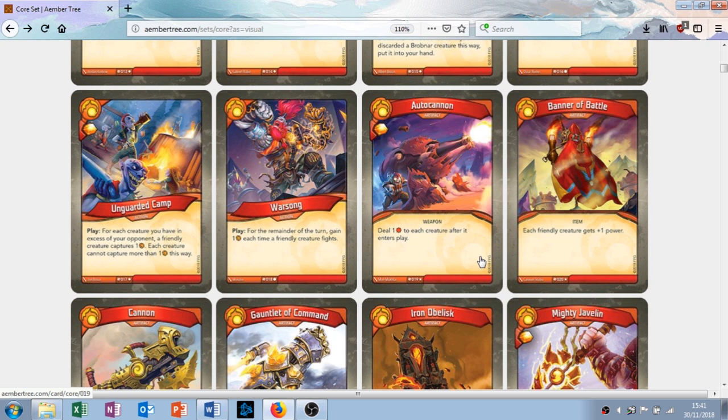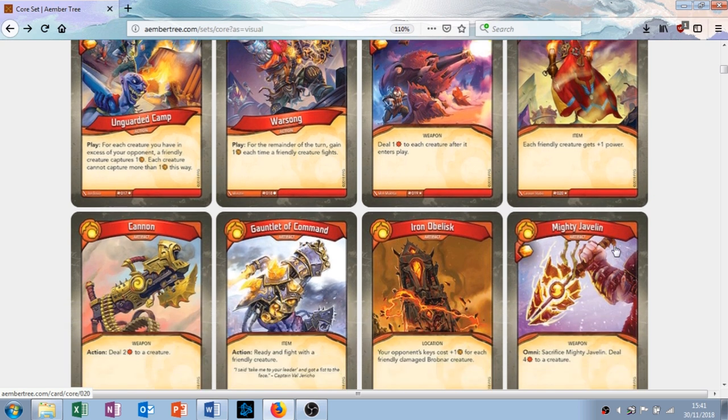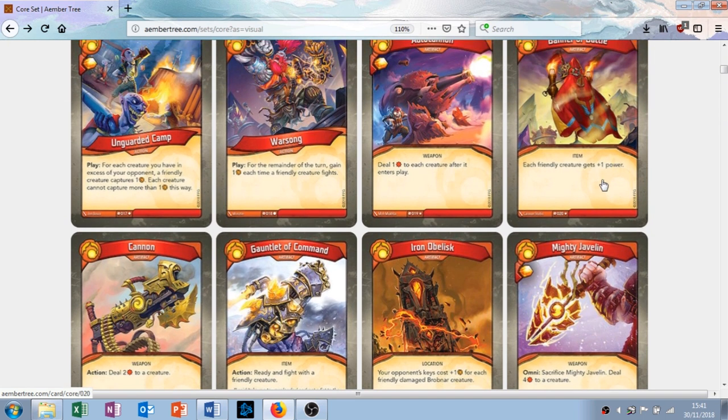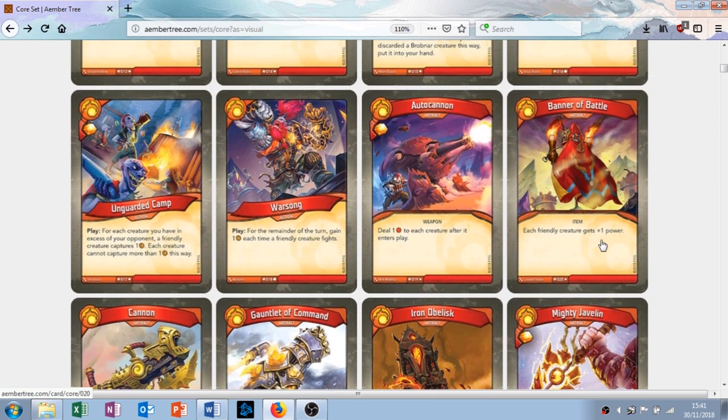The next card I love — it's called Banner of Battle. It's an artifact with the ability: each friendly creature gets one extra power. You play this, all your things get buffed. It's simple, it's effective, it's an anthem effect, which is always great. I love it. It's a rare though, so you're not going to see it in every deck. I'd rather have this than the Auto Cannon, but who knows.